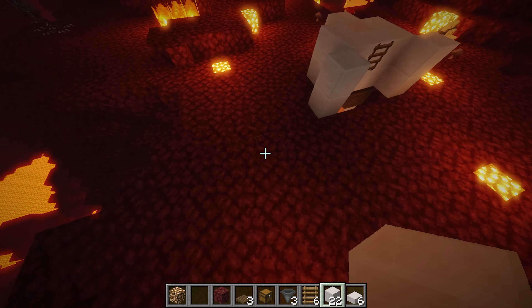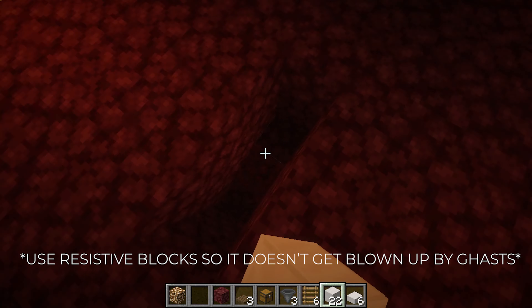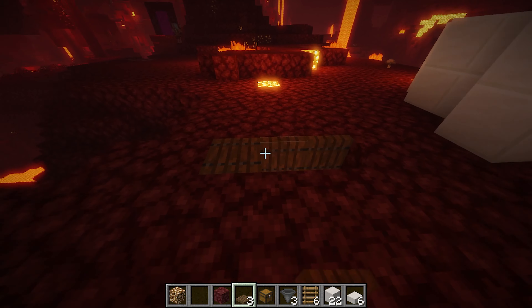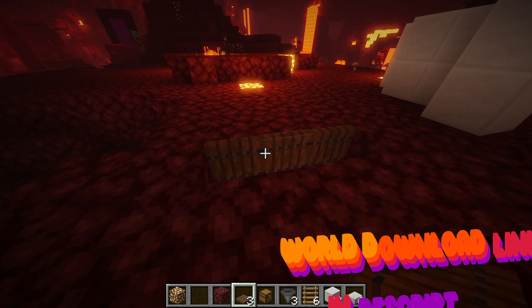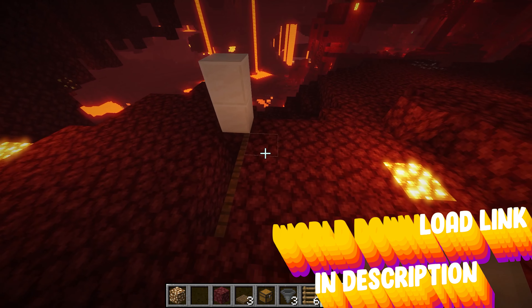Once you've located yourself a massive flat one like this and grabbed everything you need, pick a spot and then dig down a one by three by three hole like so. Once you're done with that, you can place three trap doors like so on the top part. This allows the piglins to fall down this hole as they think this block over here is a full block even though it's not.